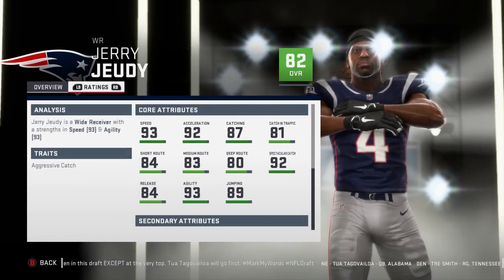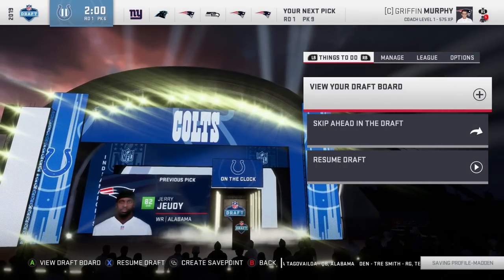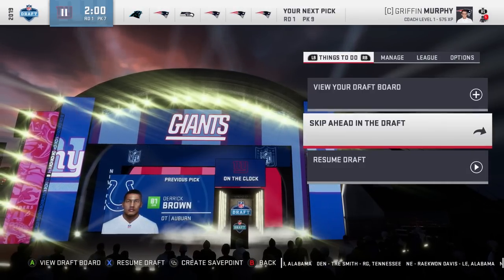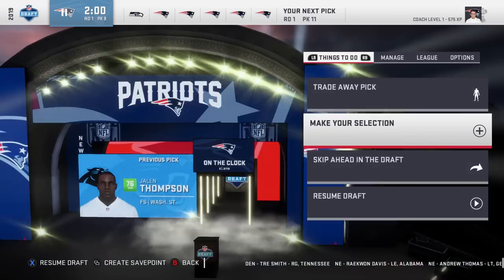Before our next pick: the Colts are going to select Derek Brown, defensive tackle; the Giants are going to take Grant Delpit, free safety; and the Panthers are going to take Jalen Thompson, free safety.